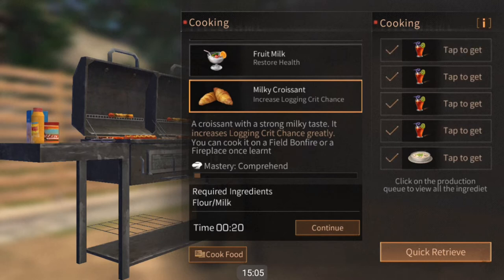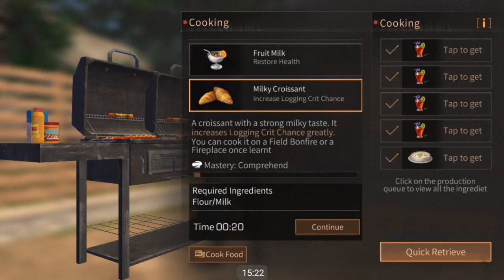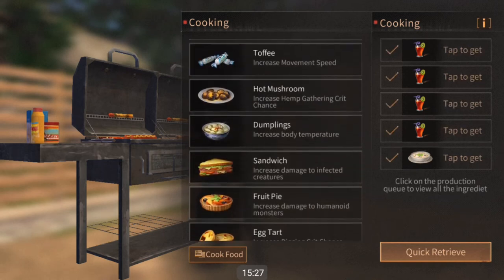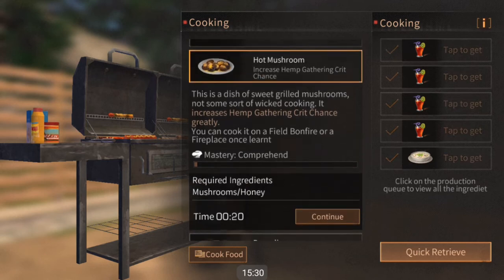For example, if you're trying to make a milky croissant and you use three crude flours and one milk — three common ingredients and one valuable ingredient — you're going to come out with a lot lower logging crit chance bonus than if you use three milks and one fine flour, which is one rare ingredient and three valuable ingredients. That rule applies to pretty much all foods that give you special bonuses, and it also affects the other basic stats.